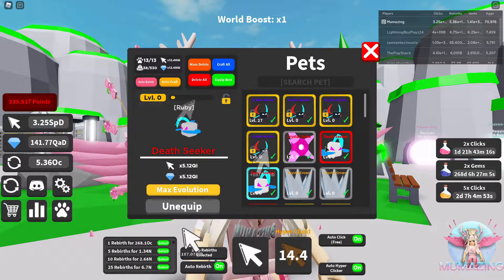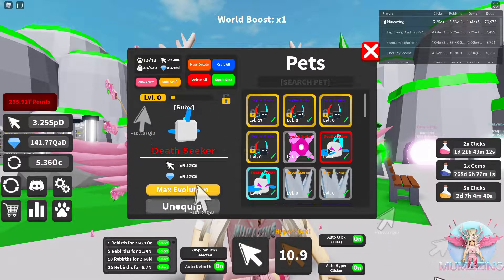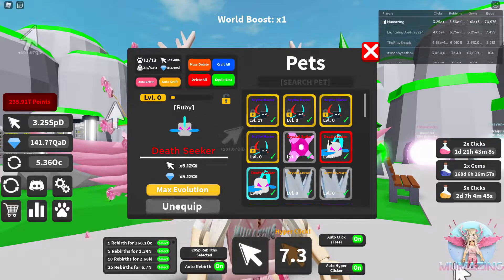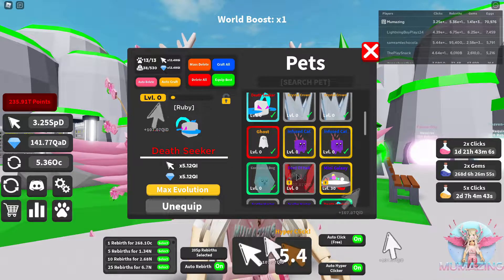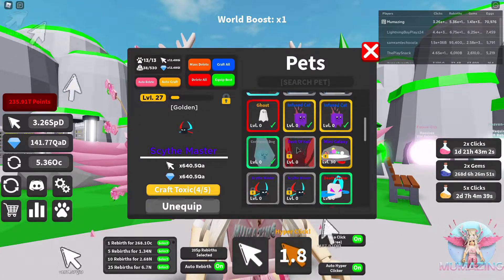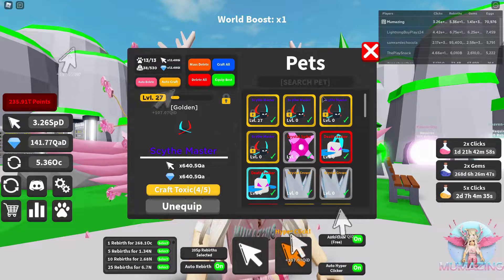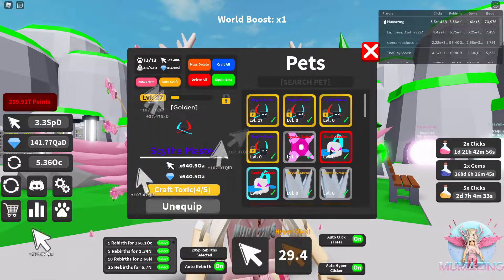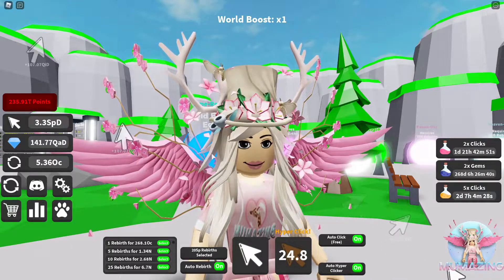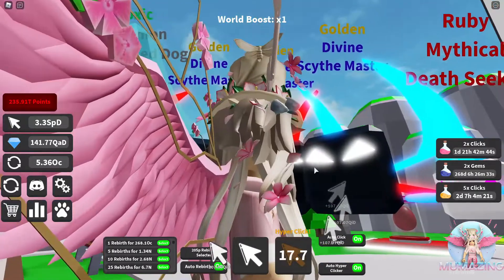I have a ruby death seeker — I actually have one. That is insane. I also have a ruby ghost equipped. These pets are absolutely crazy insane. I don't need to keep these divines because they were never going to be as good as this. So we're going to do a quick little thing and show you my team.